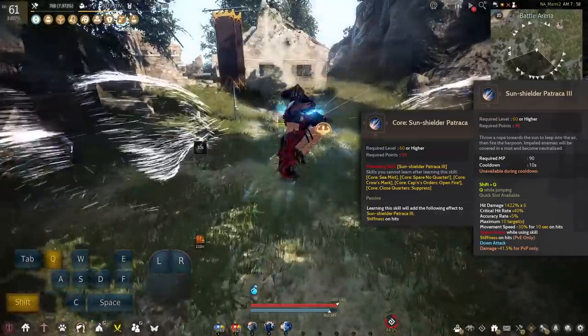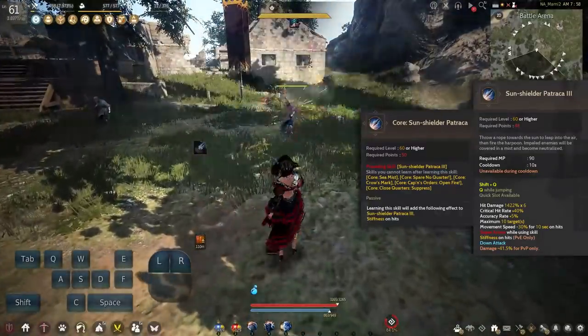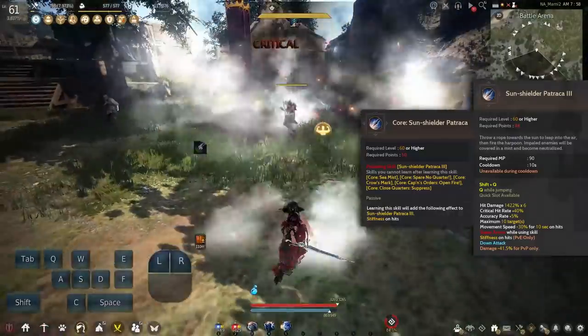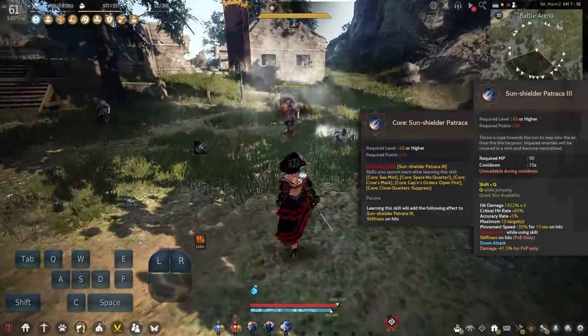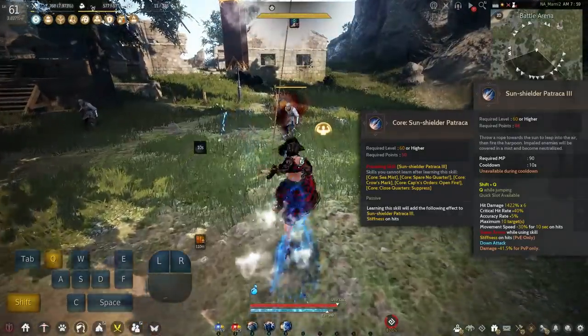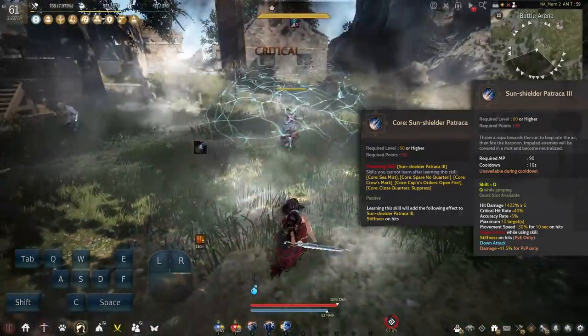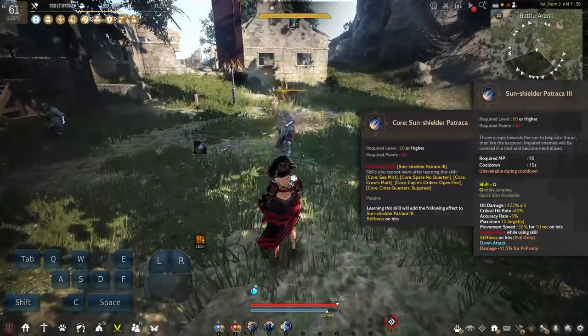Next up we have SunShielder, a 10 second cooldown skill that is your Shift Q skill. It is Super Armor while using the skill and has good damage as well as a nasty 30% movement speed slow on hits for 10 seconds. The core version gives the skill Stiffness in PvP which is okay.